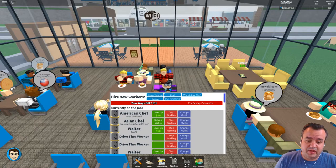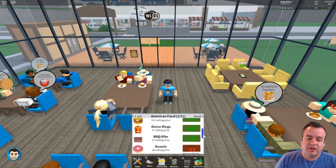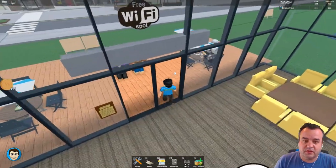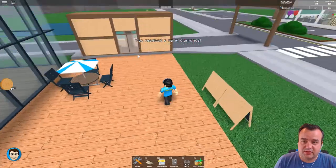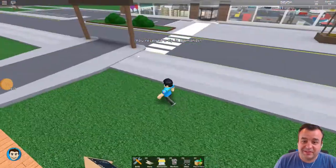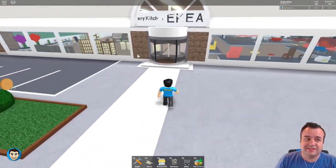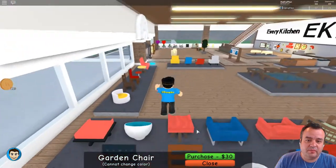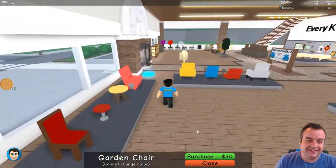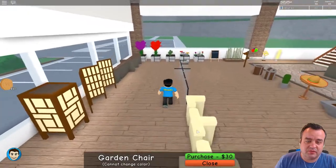Now that we've leveled up the American chef, we should be able to upgrade his menu. Oh, it's already unlocked - beautiful! All right, let's go. We need chairs and maybe a couple more tables actually. And then I'm thinking seriously about changing servers so that my drive-thru kicks in because that is just not okay. Boy, I'm really running low on monies. Holy cow!